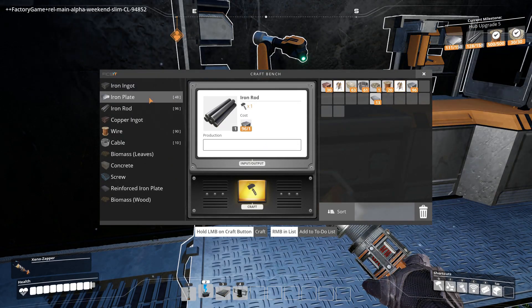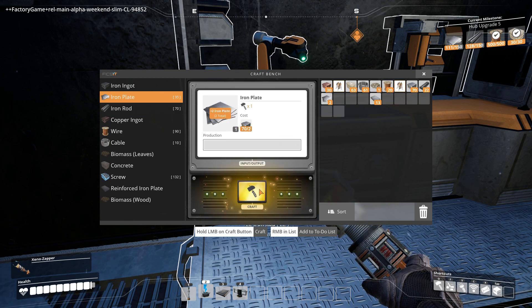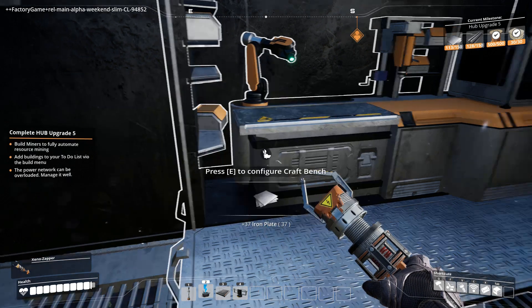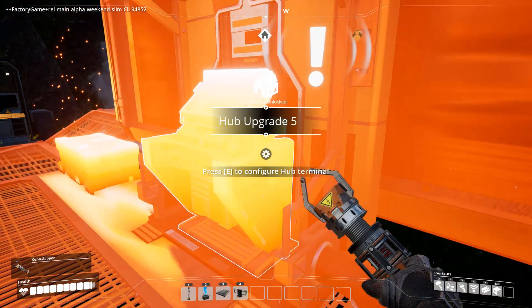I see you have stolen all the iron. I'm just trying to craft stuff for the whole milestone. I'm doing that - two more plates, hooray. I think I'm almost done - I stole everything just to finish that. And once we get other stuff, then we can actually start making things on the factory floor.